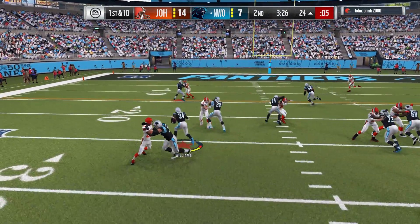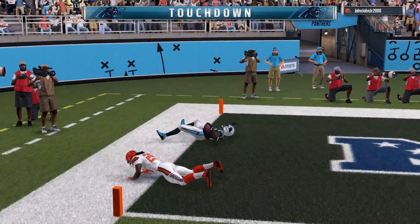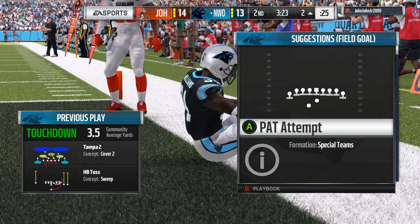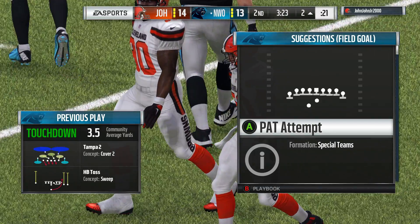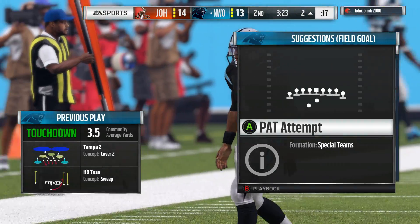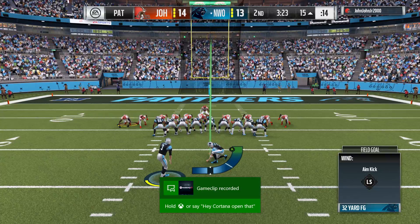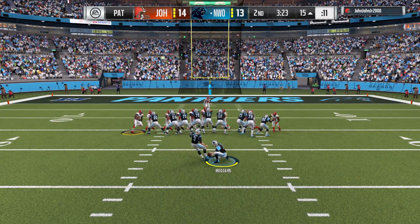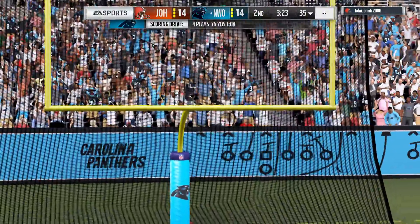They stick to the ground game on first down — it's Williams. He cuts left side, finds a little room, and will take it across for the Panthers. Touchdown! Ricky Williams with his second touchdown here in this first half. The Panthers are now an extra point away from tying up this game, and we've got a good one brewing — we're all knotted up at 14.